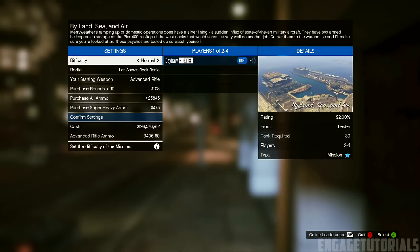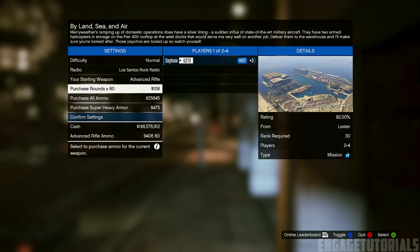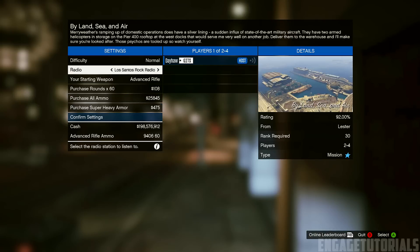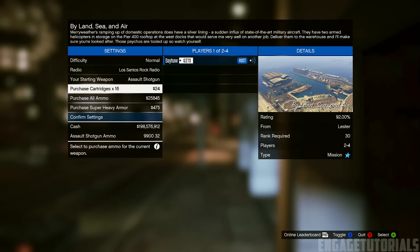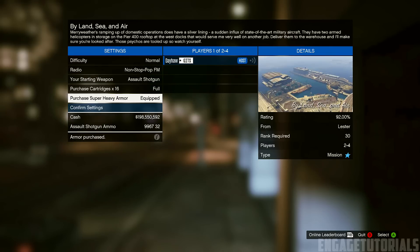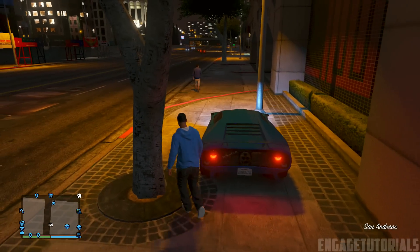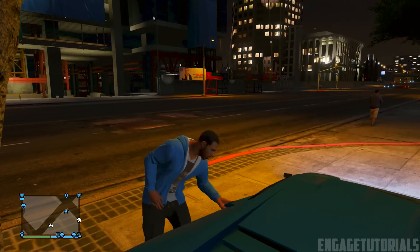Just go ahead and accept it — very simple. Stop what you're doing, accept it, and as you can see right now you can purchase all ammo. This is only useful if you want to purchase all your ammo. You can also do armor with this. You can change through different things and purchase ammo — you don't even have to purchase it all. So you can do all ammo like that and purchase armor.